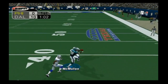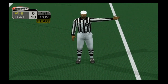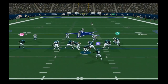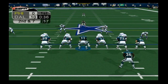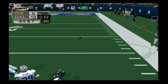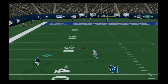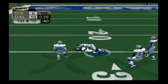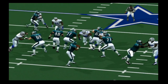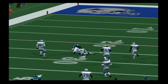A defensive pass interference call on Dallas gives the Eagles a big first down up at the 38. Westbrook gets three yards, and Blake throws incomplete to Freddie Mitchell. But on third and seven, Blake finds Owens wide open for 32 yards — a beautiful reception where T.O. makes the adjustment in midair. That brings us to the end of the first quarter, with the Cowboys on top 10-0 on the Philadelphia Eagles.